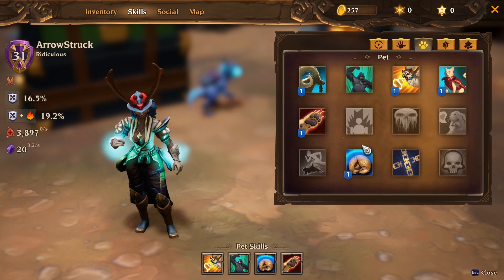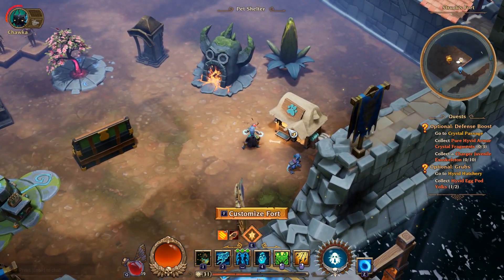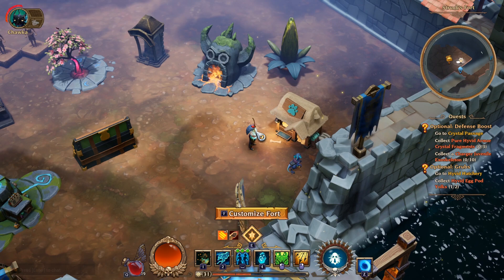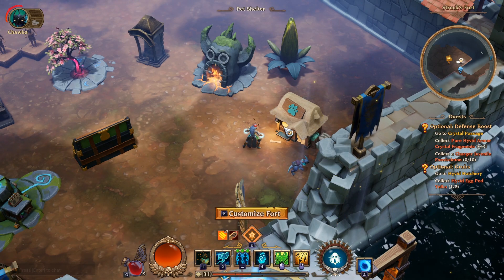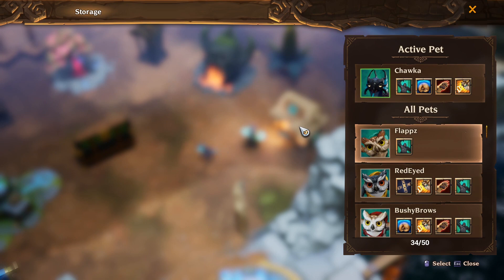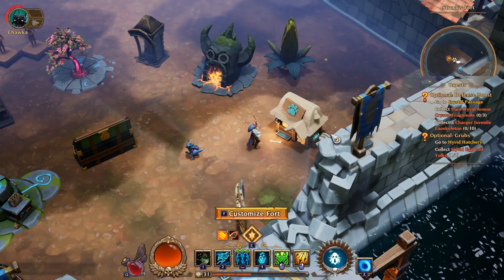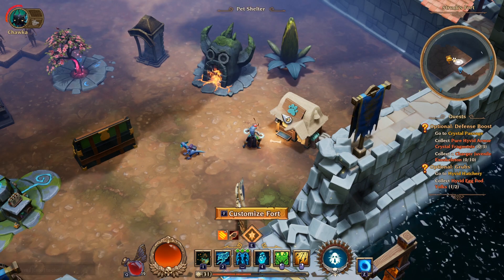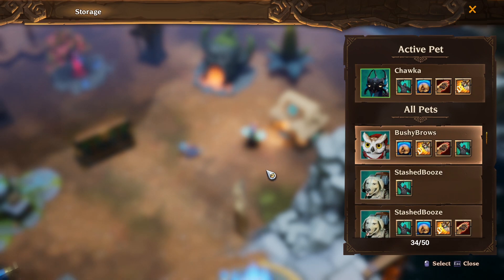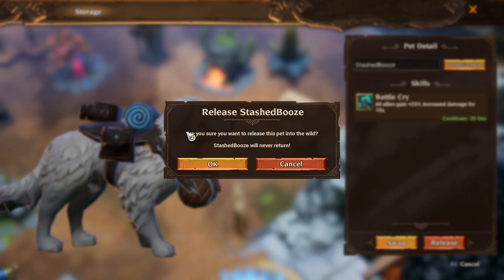As for getting pets: they drop from pet cages found after defeating certain bosses. When you find a pet cage you choose whether to swap it with your current pet (sending the old one to the pet shelter in your fort), place it in the pet shelter without swapping, or release it into the wild permanently. Build a pet shelter in your fort to store extra pets. If you want a specific skin, be careful not to release it.